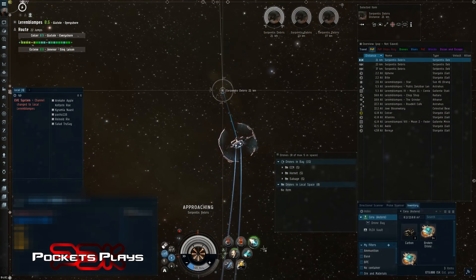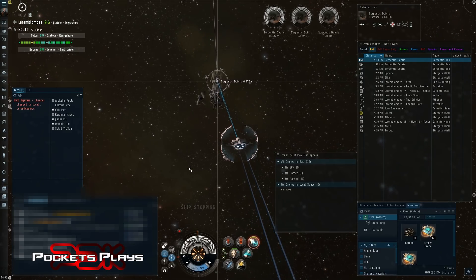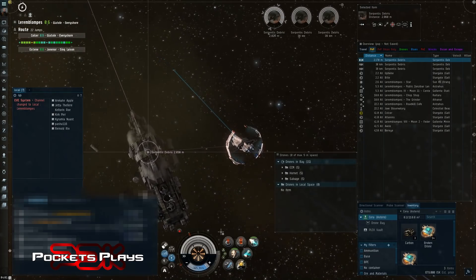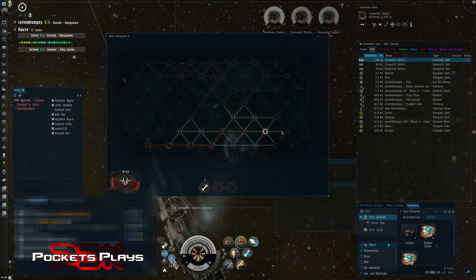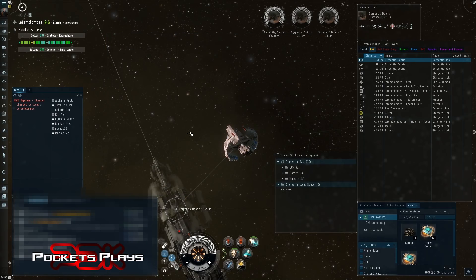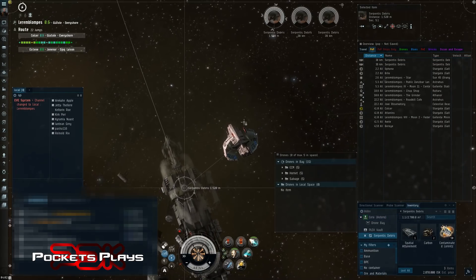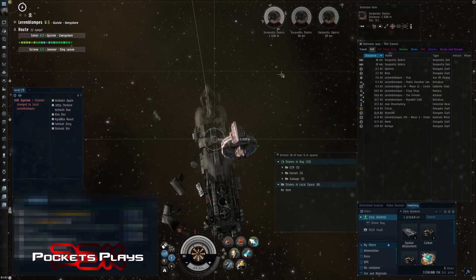Next closest can — one pulse and we're there. My modules aren't running because of the auto-repeat off setting, which is exactly the point. We'll get in range and scan it. Work our way across and grab that. In null and wormholes you can get 10 or 20 ships' worth of ISK in a single site sometimes. With about two million ISK from this can, I've basically already paid for a basic T1 explorer.